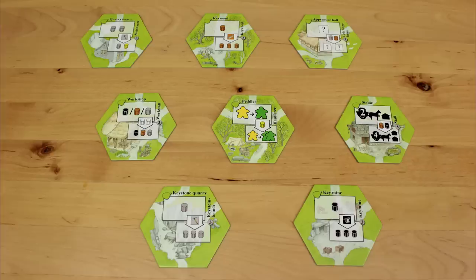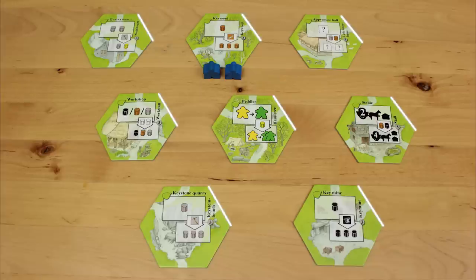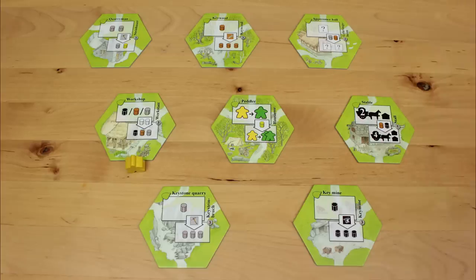The first interesting thing about Keyflower is how auctions work. On your turn, you can take any number of keeples of the same colour from behind your screen and use them to bid on a tile. Your keeples go on the tile edge closest to you. When you bid on a tile, you lock the tile to that colour. Any future bid has to have more keeples in it, and they have to be that same colour. So you can bid one yellow keeple, and your friend Rakesh has to bid two or more yellow keeples if he wants that tile.